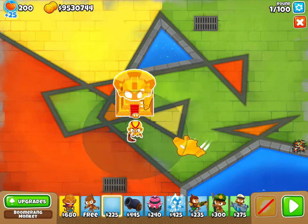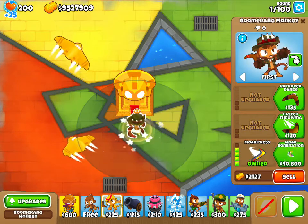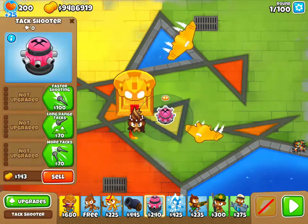Now the Sun God actually gives a buff to towers that makes it so that they cost less money. So we're actually going to need two primary towers.